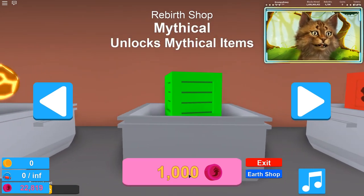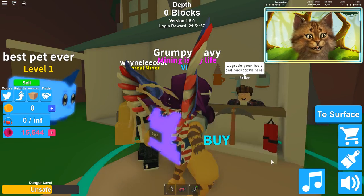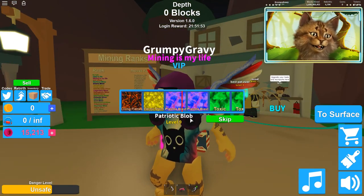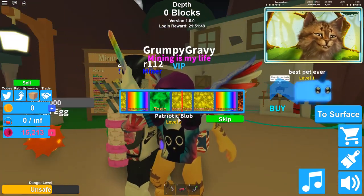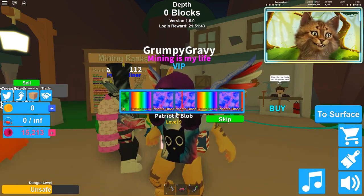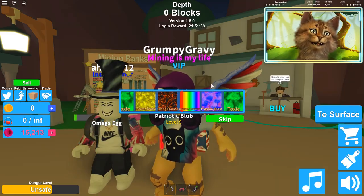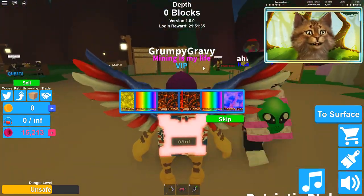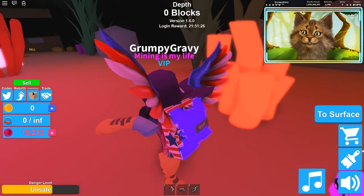I want to spend some of my points on the crate. Let's hope we get it — it's right there, 'toxic.' We almost got it! Come on — toxic, toxic, toxic. No. I wish you could trade in your old skins and get new ones. Bad luck. Maybe if I go to a different world I'll have better luck — let me try Atlantis.